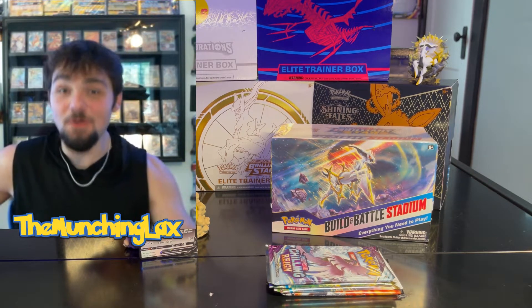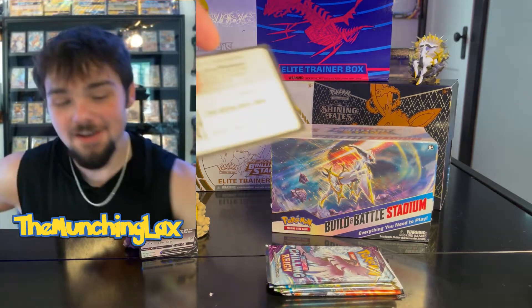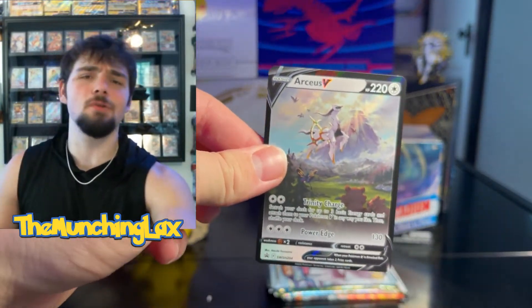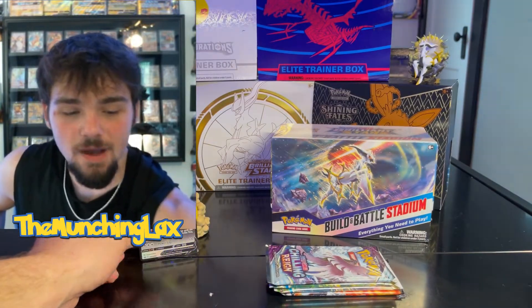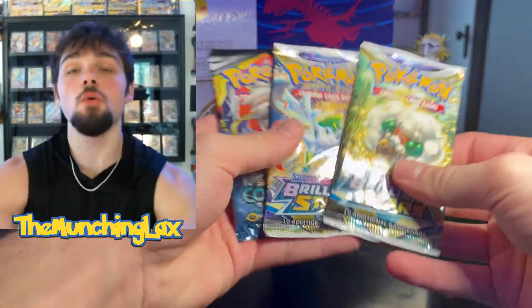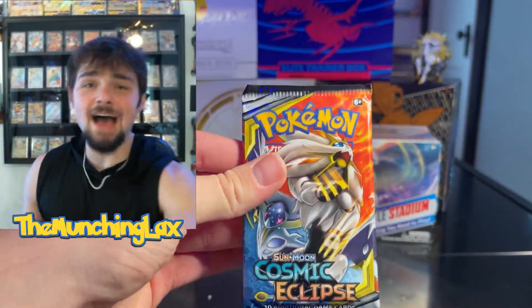I think I forgot to hit record when I told you guys we're going to do the Arceus V-Box first. I've been off my game lately. But yeah, we were doing the Arceus V-Box first. Here's your guys' code card and promo card. Such a beautiful promo card. I said it when we first opened this, but I decided we're going to open it again because our luck last time was terrible. Comes with a Chilling Rain Pack, two Brilliant Stars, and a Cosmic Eclipse, which is why we had to get it again.